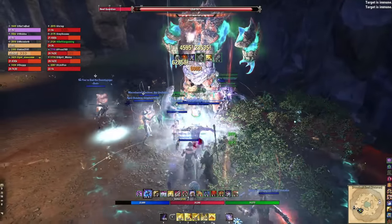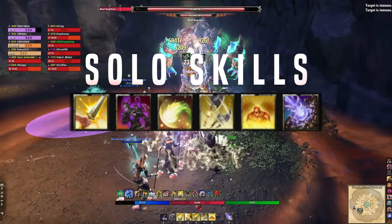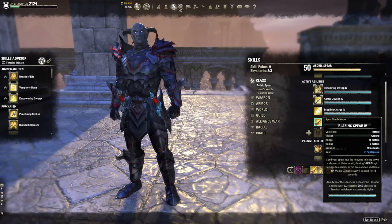Nothing in the destruction staff skill line has this crit chance advantage. The downside with dual wield is that fully charged heavy attacks restore stamina, not magicka — not very new-player friendly. Too long didn't read: for the average player go with lightning staff, then fire staff as you advance and learn resource management.